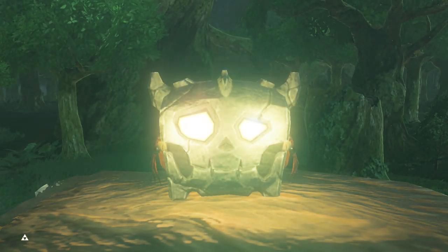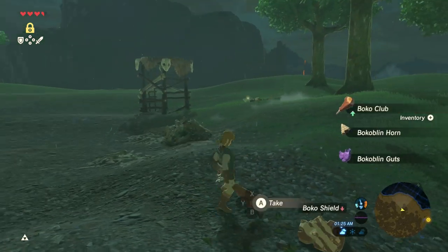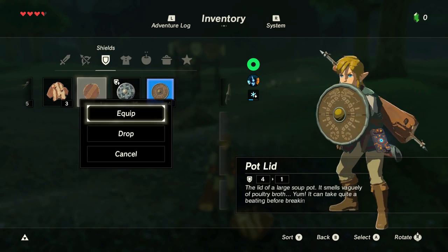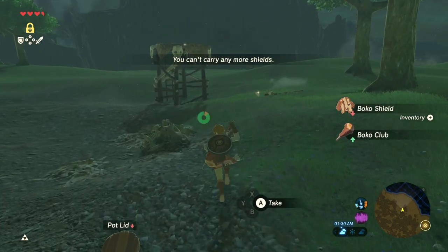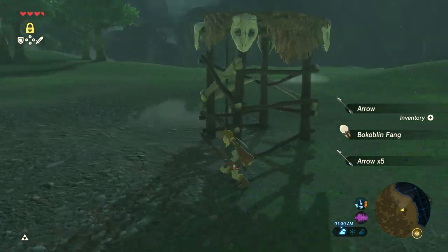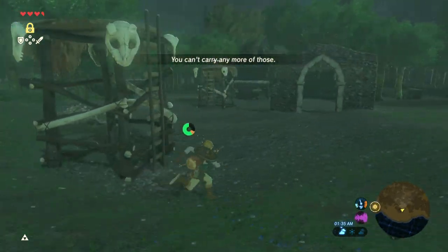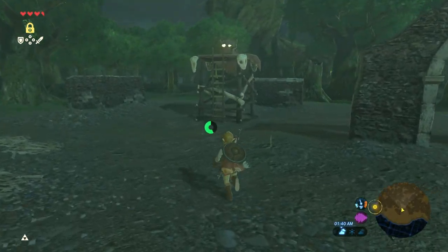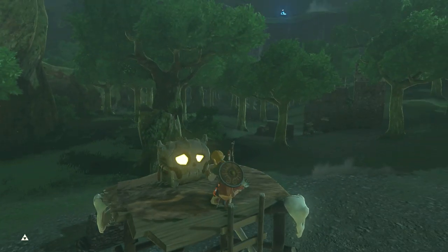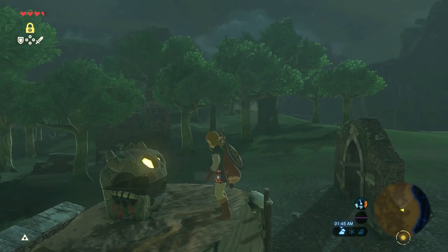That was the easiest monster camp we've ever done. And we get a chest — and a shield? Five arrows, six arrows. I did shoot a couple arrows over here and missed that dude. Let's see what the chest is — an opal. Worth, definitely worth.